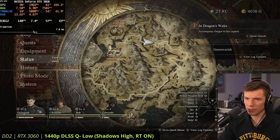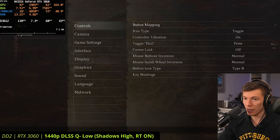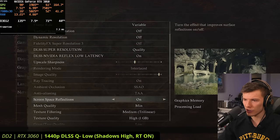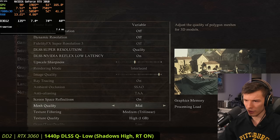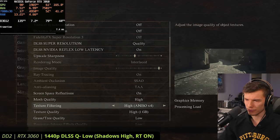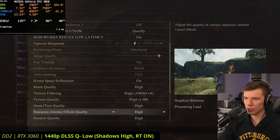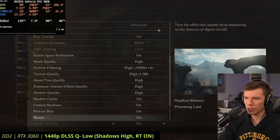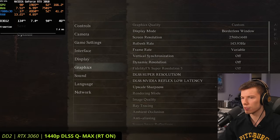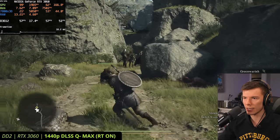Let's try turning up all the other settings to basically max on the RTX 3060 at 1440p — screen space reflections on, mesh quality to high, texture filtering to X4, grass and trees up, resource-intensive effects quality up. With everything maxed out, the RTX 3060 is getting about 60 FPS at 1440p, and honestly I don't think that performance is bad at all.